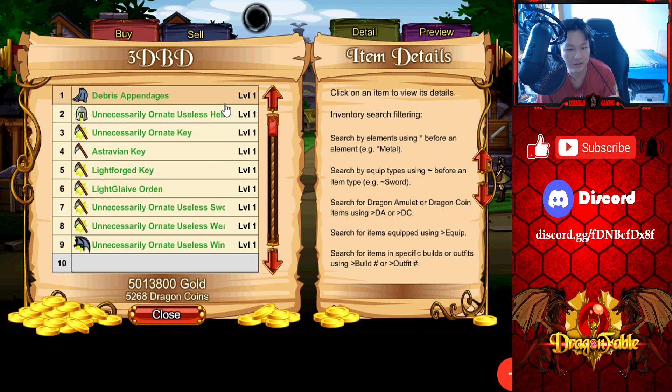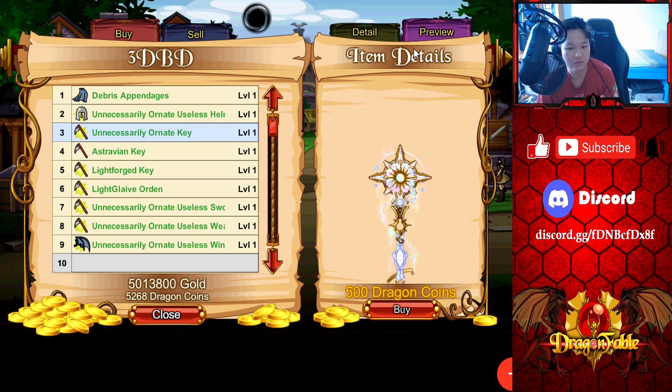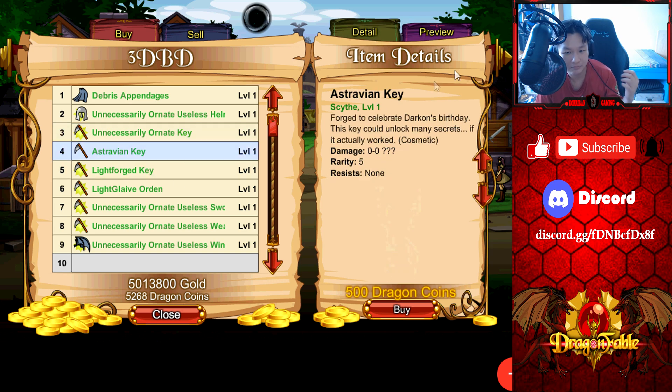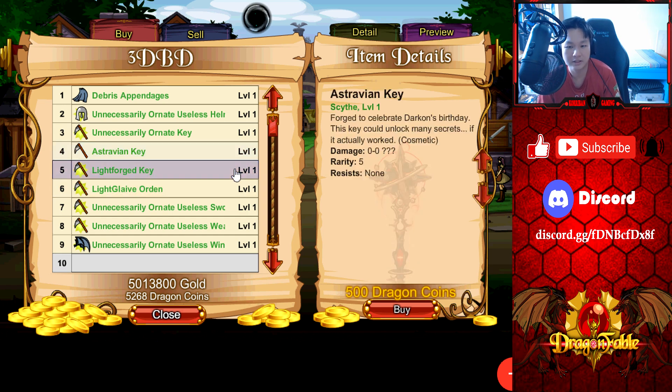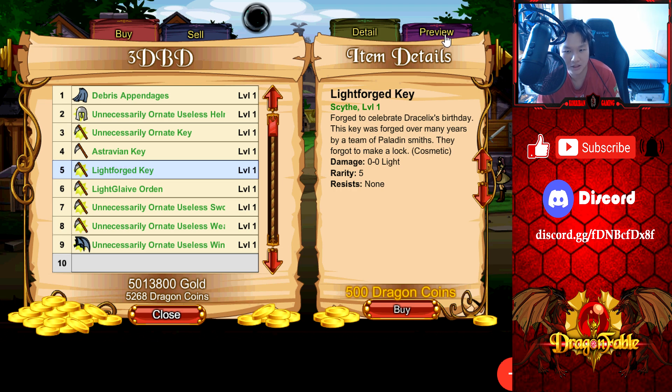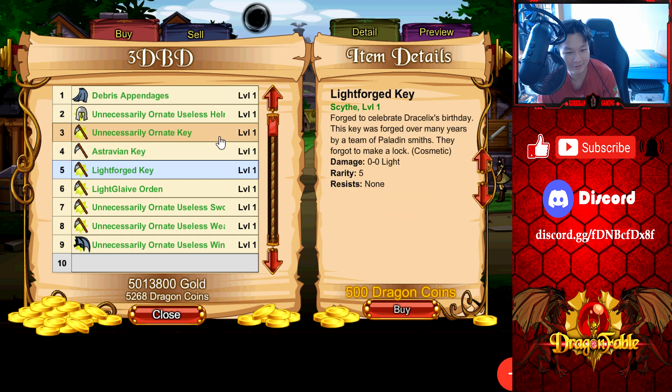All the items here are returning items but we do have three new items this year. First of all, the Unnecessarily Ornid Key — this is a new item at 500 DCs. All these items are just for cosmetics but they look very, very good — a 10 out of 10 easily. The Astravian Key in the Darkon style is another 10 out of 10. And last but not least we have the Light Forge Key for Jace Lace — man, another 10 out of 10. Very nice looking items, I think I'll definitely be picking up all of them.